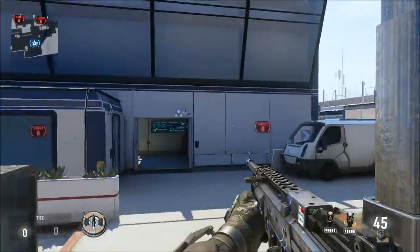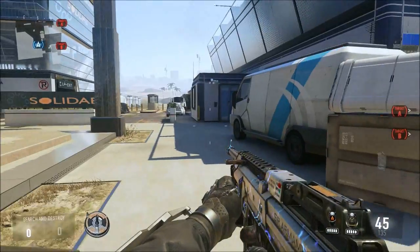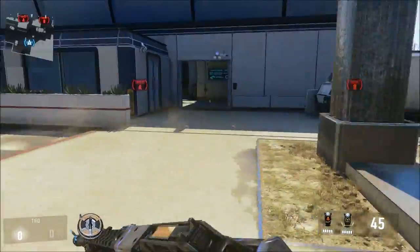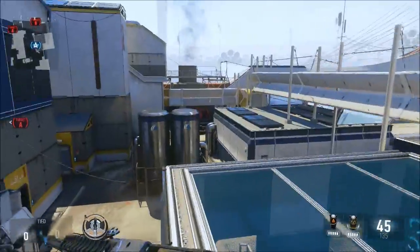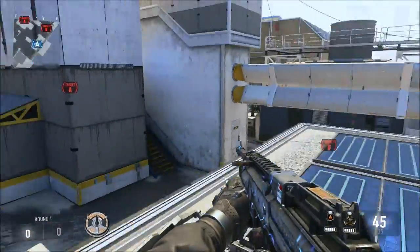Prologue out of the way — let's get on with the video. Let's do offense first as per usual. I would prefer going B over A; you can definitely go A, but we're going to show B first. B can be played two ways: you can either rush super hardcore and try to beat out the defense as fast as possible using this route, or you can go really slow. We're going to go over the rush right now.